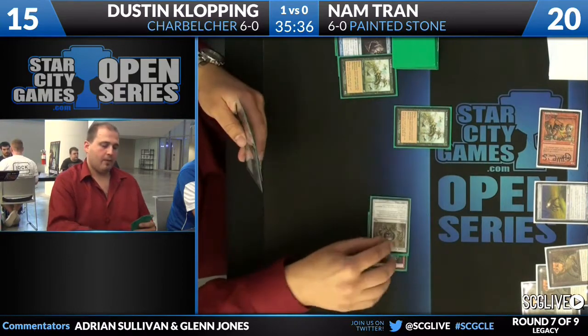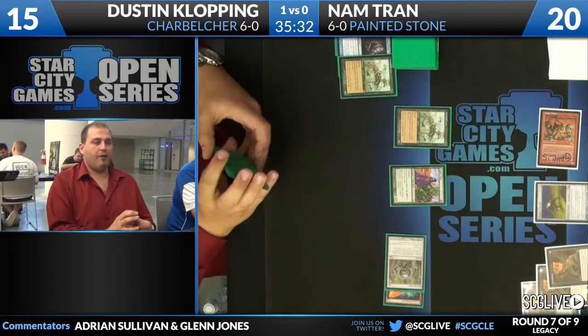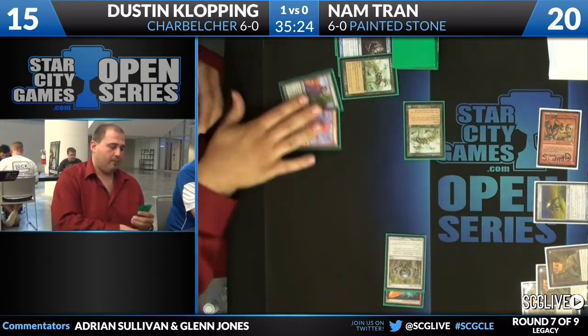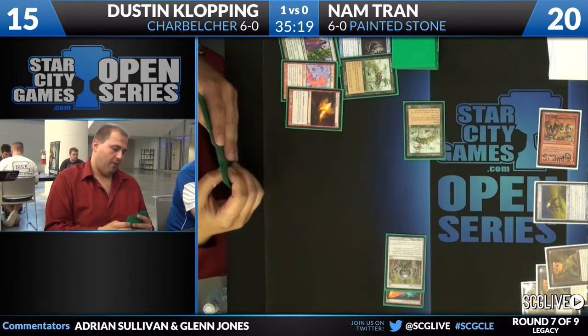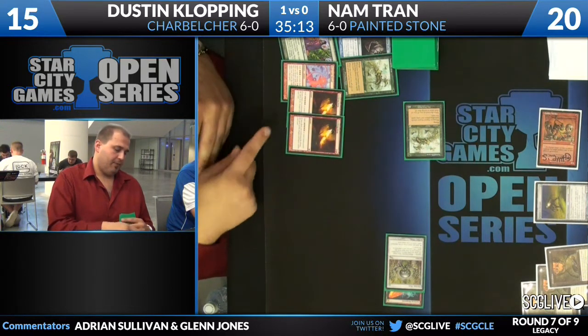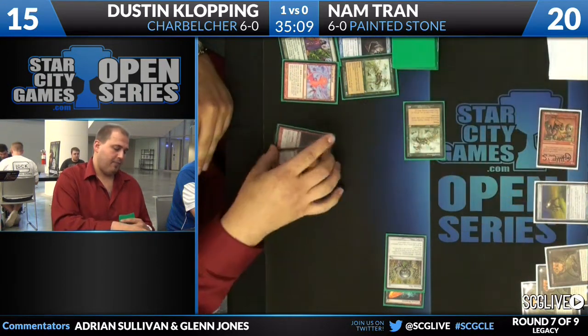If he doesn't find a Spirit Guide or something similar, he might just get stuck and die to a land off the top for Nam Tran. But he found one — Tinder Wall, another way to jump from one to two. And now we are really close to the end. We're up to three mana, nothing can be countered. Up to five mana — nothing can be countered. Seven. And if we have a Charbelcher, we might get him. If we have Empty the Warrens though, Nam still has a shot.